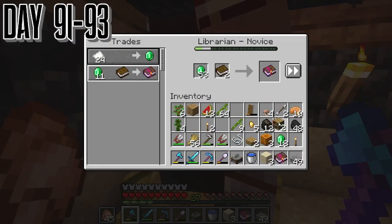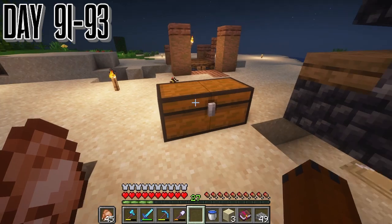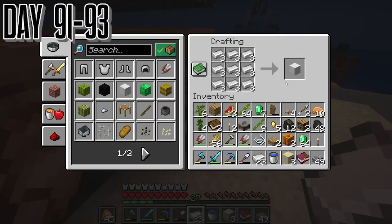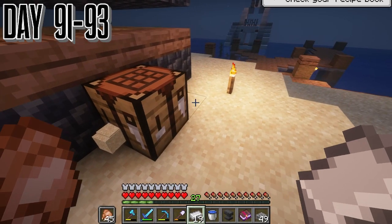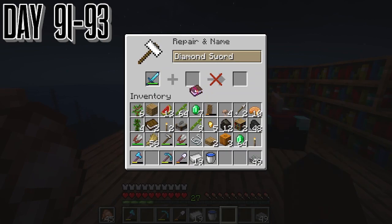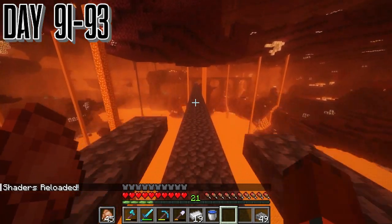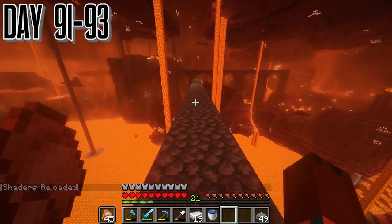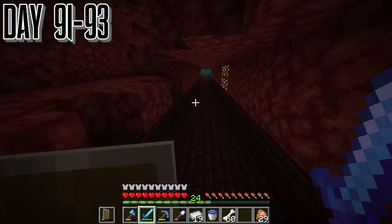We finally get our Looting III that I was looking for. So we get out our sword and start getting some wither skeletons hunted. Hopefully this won't take very long. Good thing we got the iron earlier in the video so we can use it on our anvil. We should have had an anvil a long time ago, so we're just going to place it by the enchanting table. It costs about six levels — let's get right into those withers.